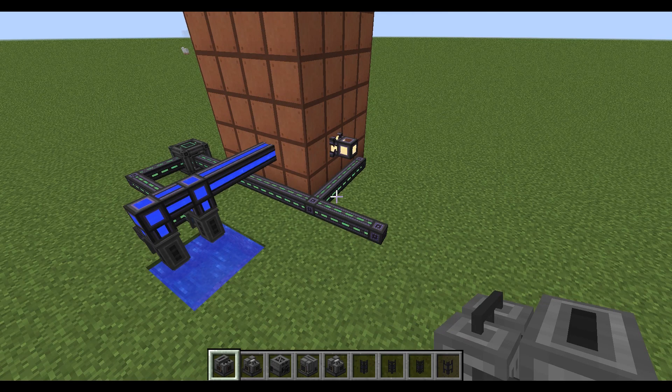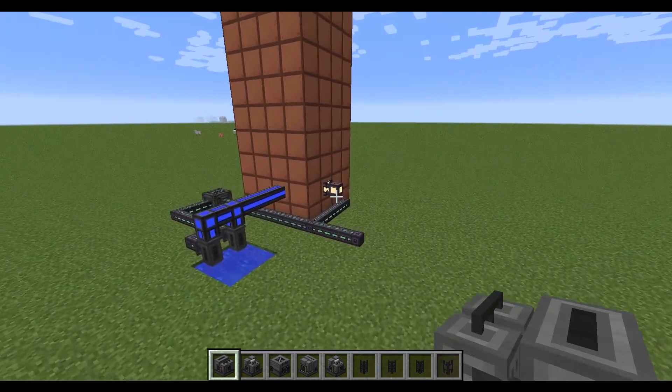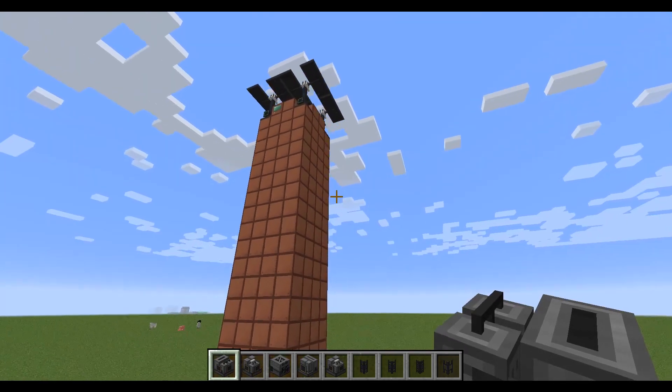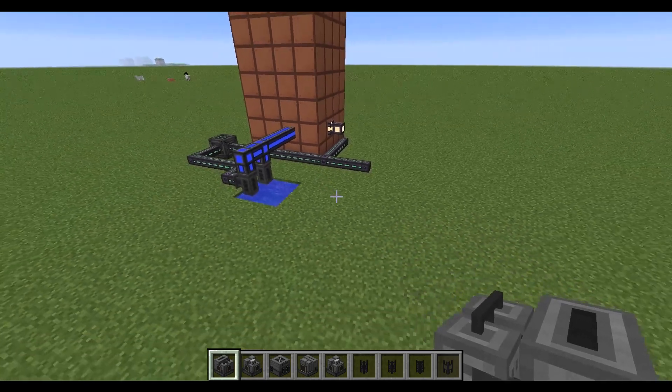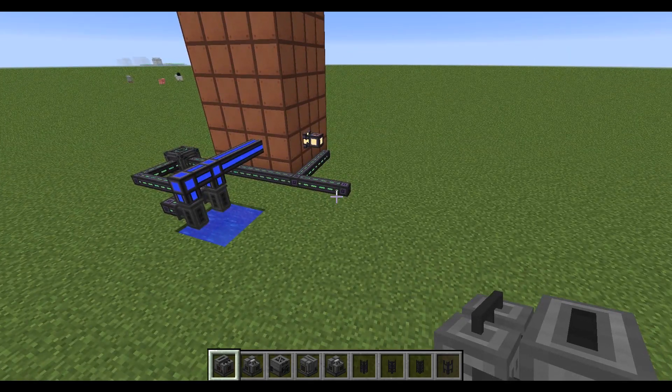Today I'm going to show you how to build a tier 4 ore processing system with Mekanism version 9. This will let you turn one ore into five ingots. Note this only works with ingot type ores, so like iron, gold, osmium, copper, tin — it won't work with redstone, diamonds, or lapis. This requires a lot of machines and definitely a lot of energy, so make sure you have a strong power source before you do this, especially if you want it to go fast enough.